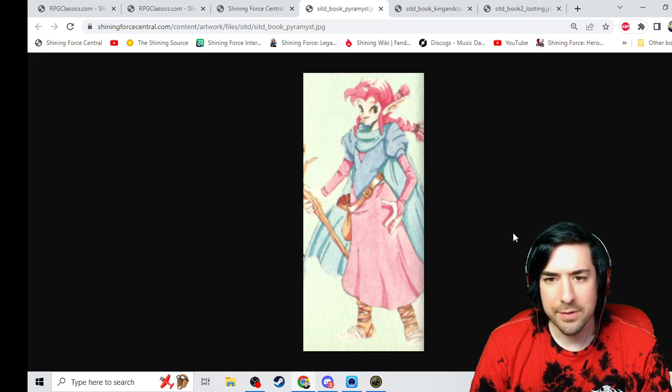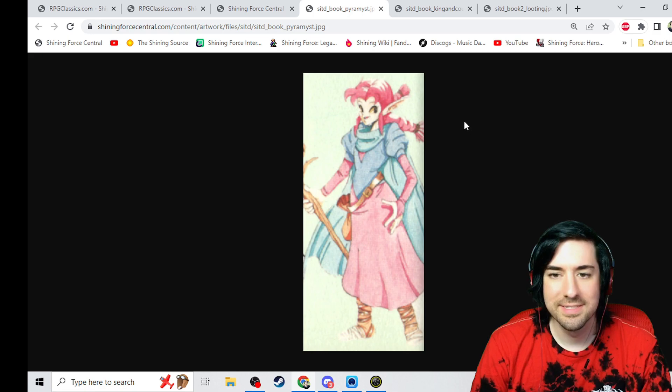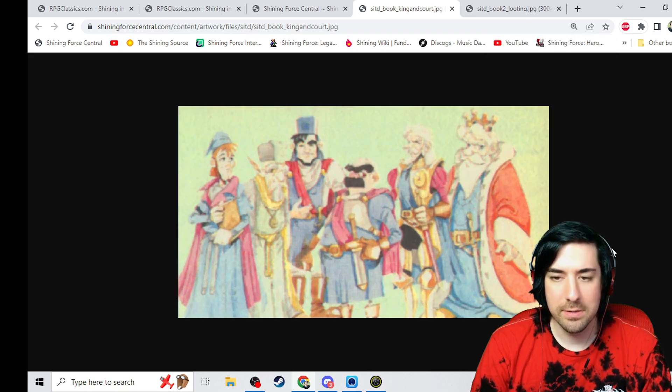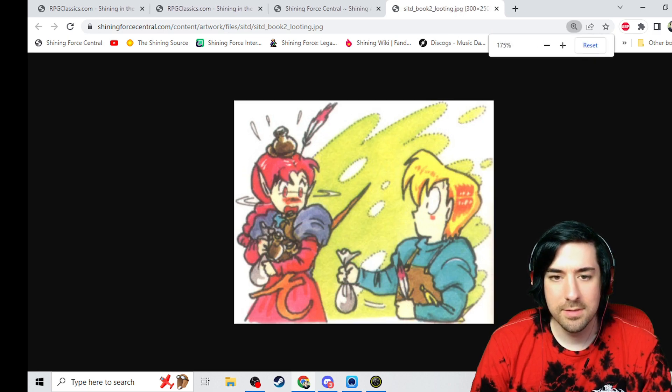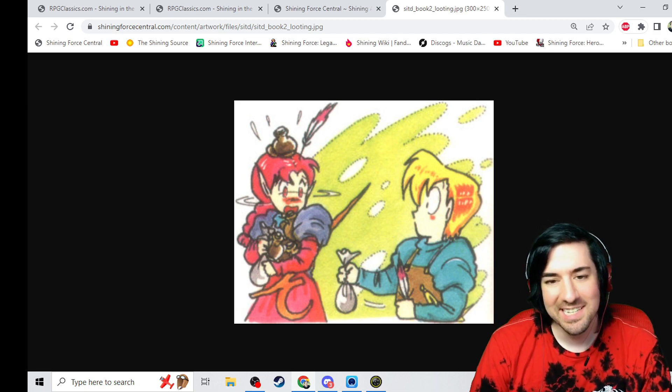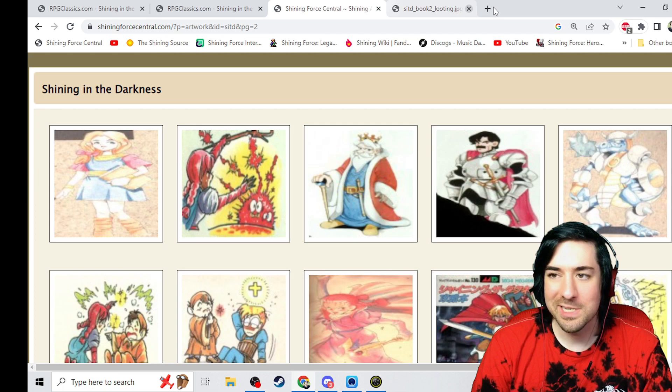Then we've got another Pyra, again looking very Teo-esque. This looks very close to the reference that I used. A lot happier than the one I used. I wonder if we'll come across the one you used — I suspect I got it from this website. Here's the court all together. Pretty cool. I don't think we've seen that minister's art yet by himself.